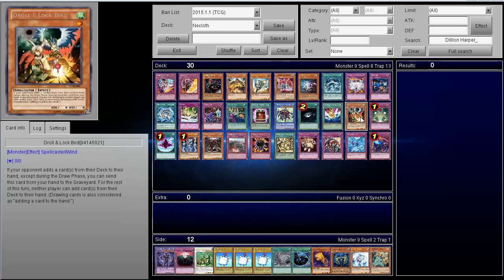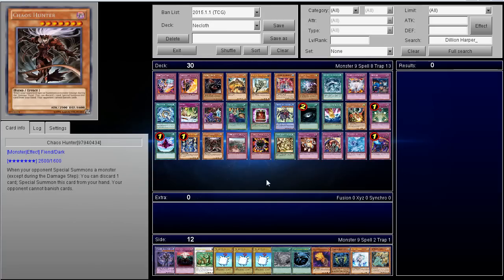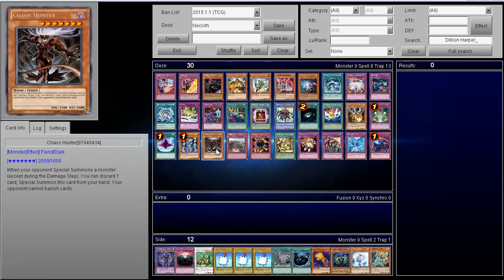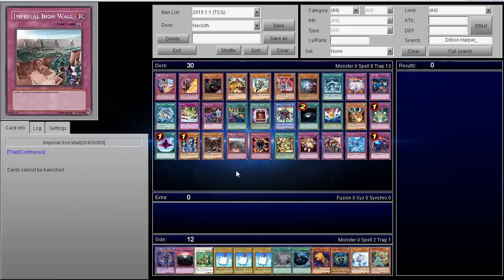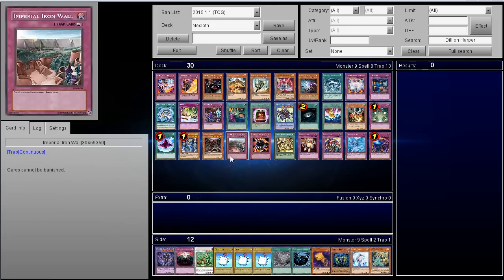Macro Cosmos and D.D. Fissure are pretty good. Same with Thunder King, though Thunder King is at one — it's really only great as a turn-one card. Chaos Hunter is interesting because it stops your opponent from banishing cards, which has extra utility since some of the Nekroz rituals let them banish cards to re-add a ritual spell, essentially going plus from the graveyard.